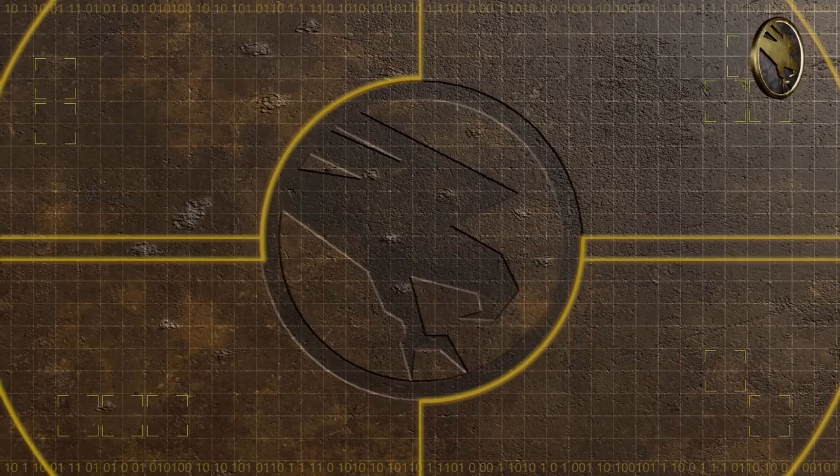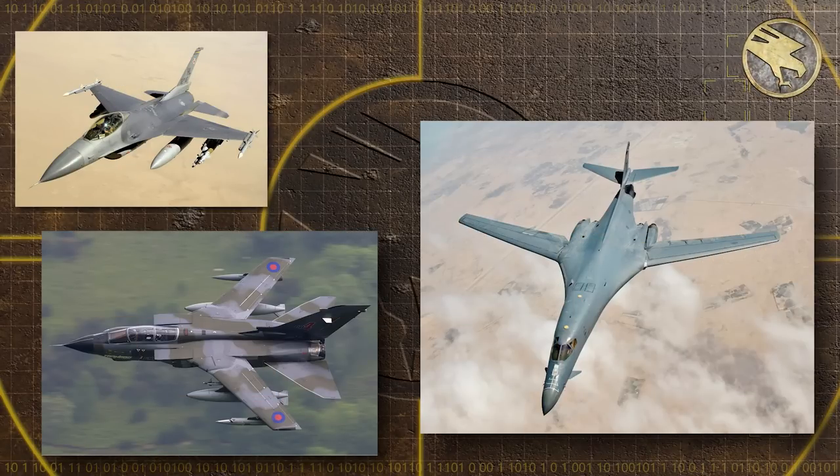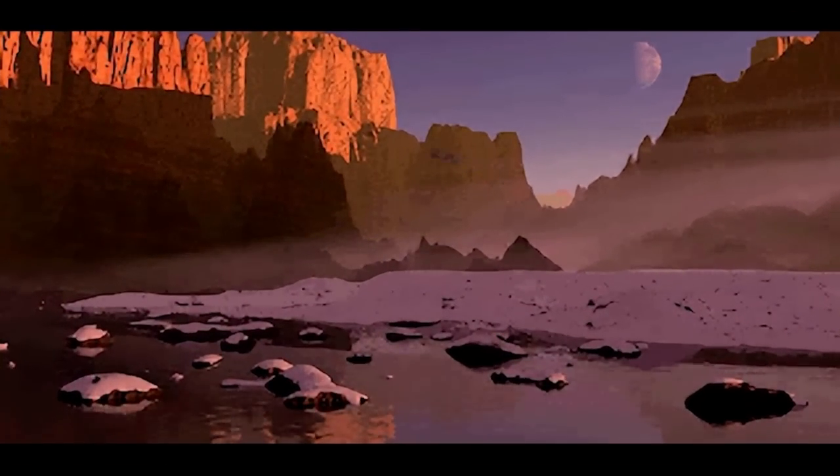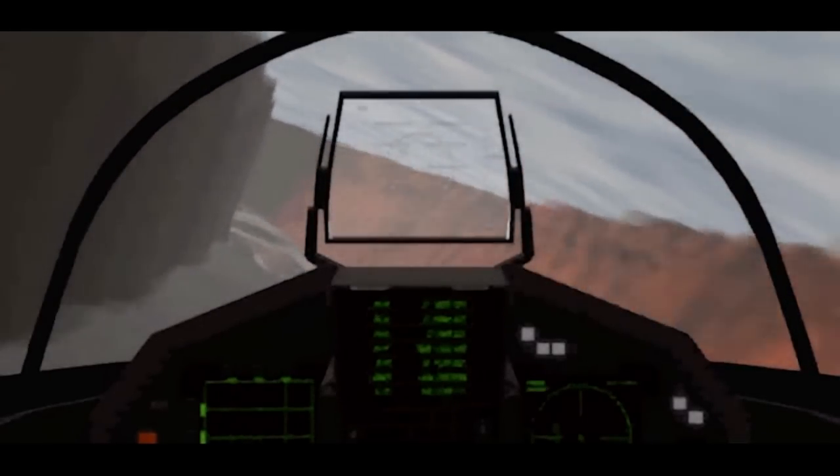Before moving on to the Second Tiberium War, I want to say that I don't think all these aircraft were the only ones in GDI's arsenal during the First War. I think it makes sense that GDI would have a wide variety of aircraft, including F-16s, Panavia Tornadoes, V-1 Lancers, and other aircraft largely seen in Western militaries. Additionally, since Russia was a part of GDI, it would probably make sense for the organization to utilize MiGs, just like GDI's use of Mammoth Tanks, which themselves were originally from Russia.